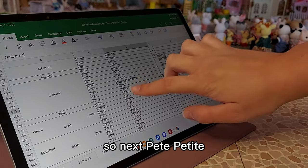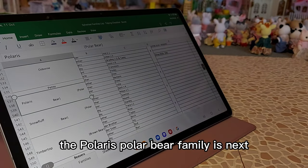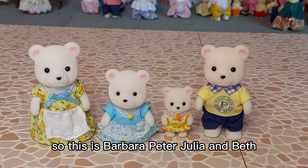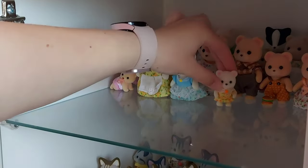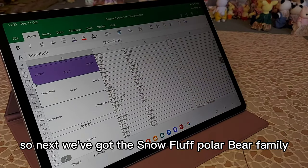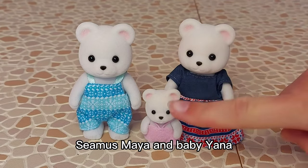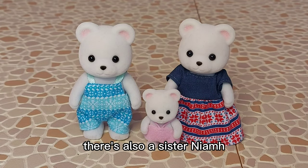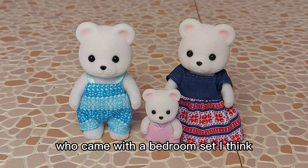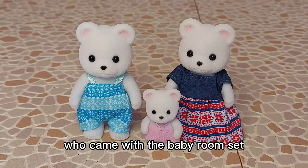Next, Pete the Postman comes with a set so he'll be done separately. The Polaris Polar Bear family is next — that's Barbara, Peter, Julia, and Beth. Then we've got the Snow Fluff Polar Bear family: Seamus, Maya, and baby Yana. There's also a sister Neve who came with a bedroom set, and another baby Stanley who came with the baby room set.